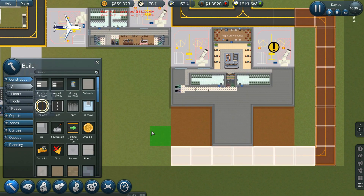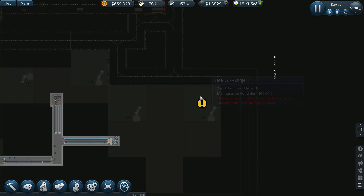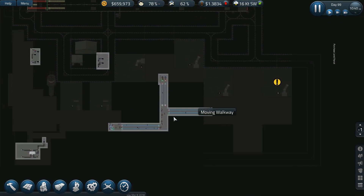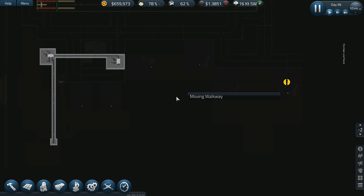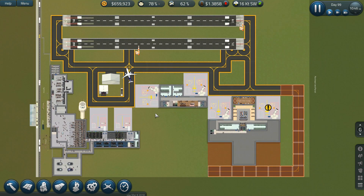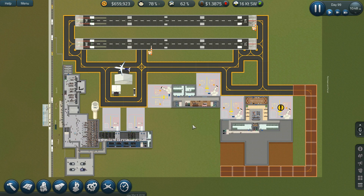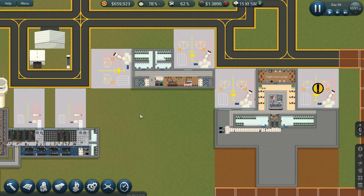The next thing we need to do is expand our baggage system. Right now we have this little underground walkway, which is really nice. Up top I want this to be our fuel area — where the trucks come in, fuel gets put in, and then gets dispersed out to all the gates. But that's not going to be this episode.